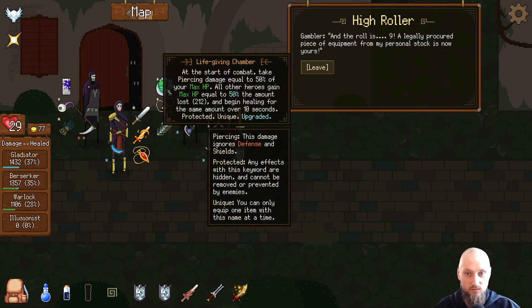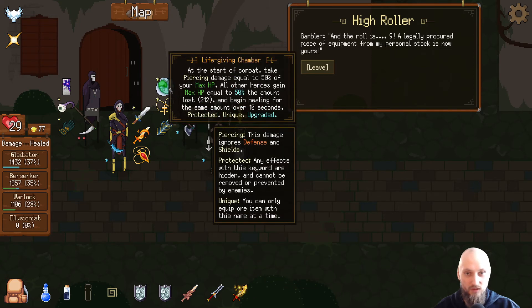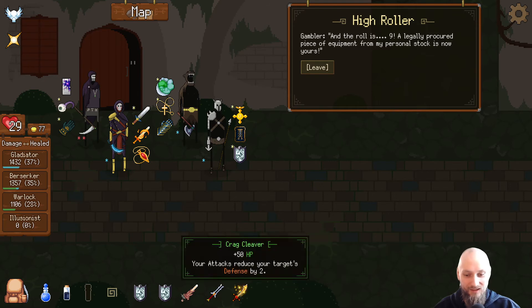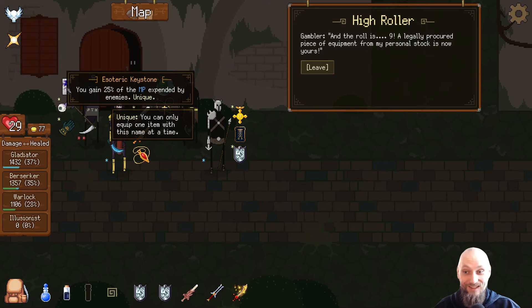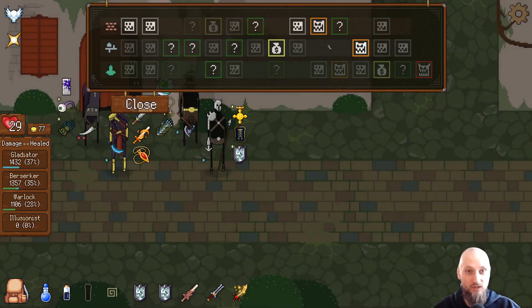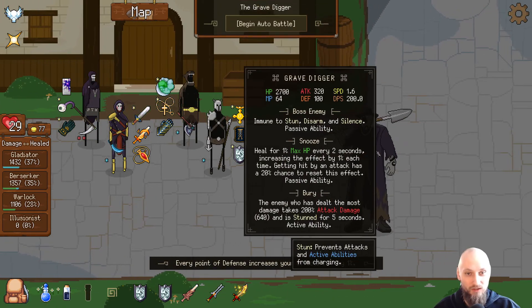He could actually use this right now — he got the speed but not the attack, and it's only 60. Not worth it — we're probably gonna sell it, or maybe use it on someone we get later. Roll a nine — for my personal stock is now yours. That's interesting gear. A new one I haven't seen before — legendary. Another elite battle, oh god. Maybe we're good now — depends, the Grave Digger.